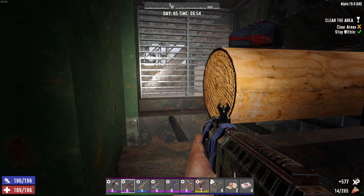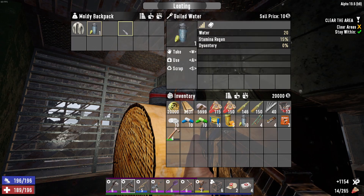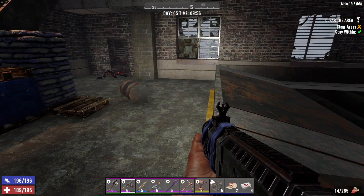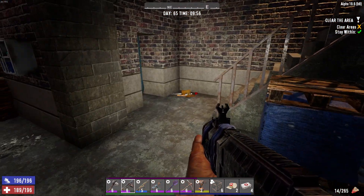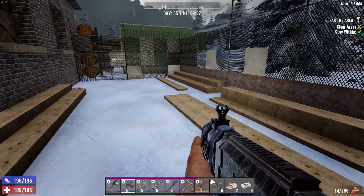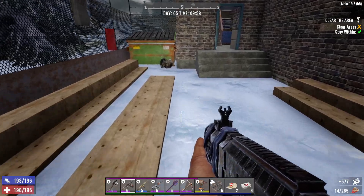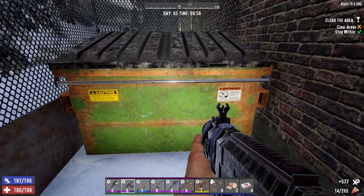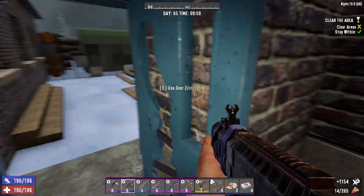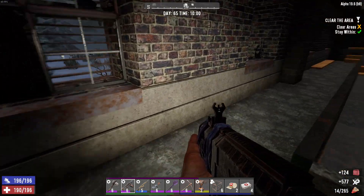My water is just fine, thank you very much. Something's outside. Don't need that. There's nothing in here, Steve. So we've got the Working Stiff Tools. I'll grab the gasoline — why the heck not? It's getting dark out there because of the storm.